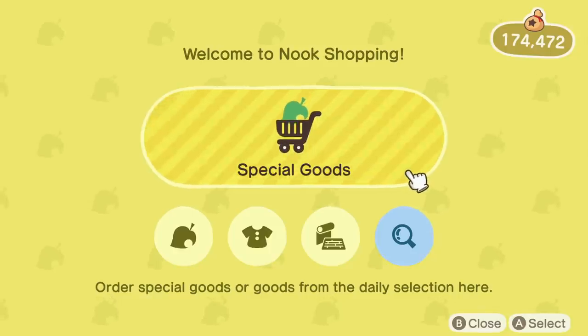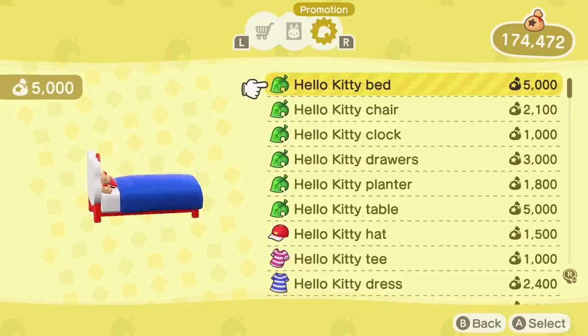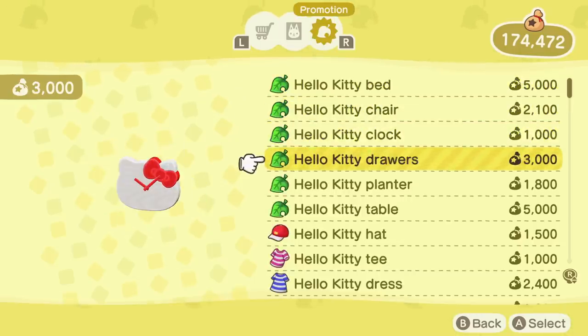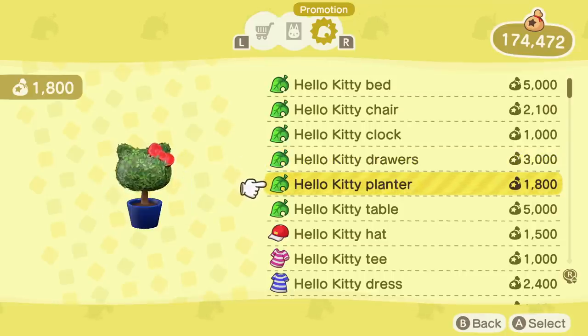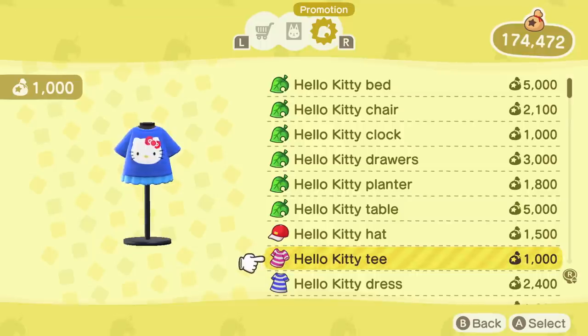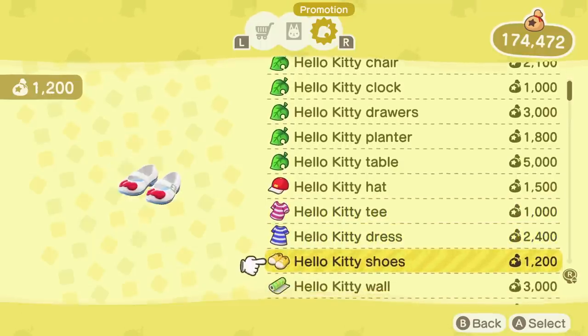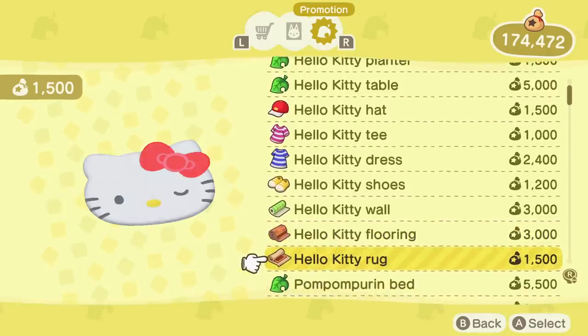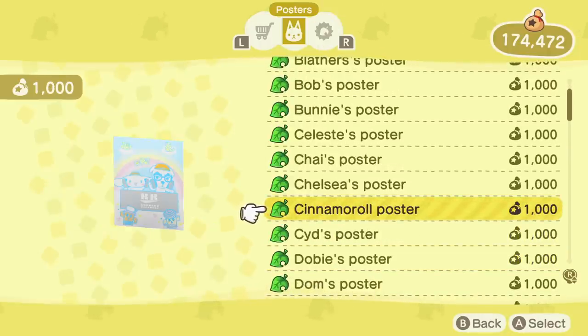You can find these items in the promotional tab — one of the only few times this tab has actually been used. By scanning these villagers into Harvey's Island you'll be able to get their posters, but if you want their photo frames you'll have to work towards becoming good friends with them to get their actual pictures, like with every other villager. If you want the old Sanrio posters which were available before this update, you can still get them by scanning these characters in.